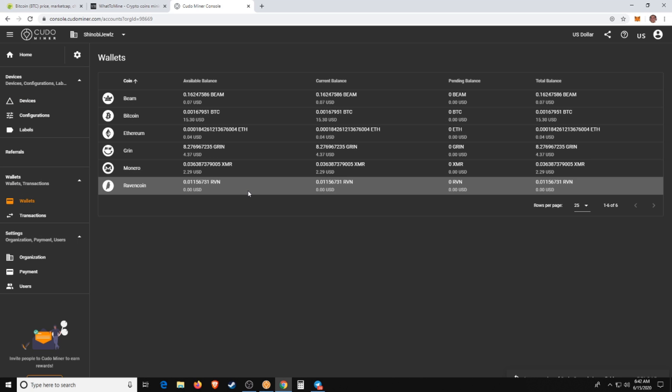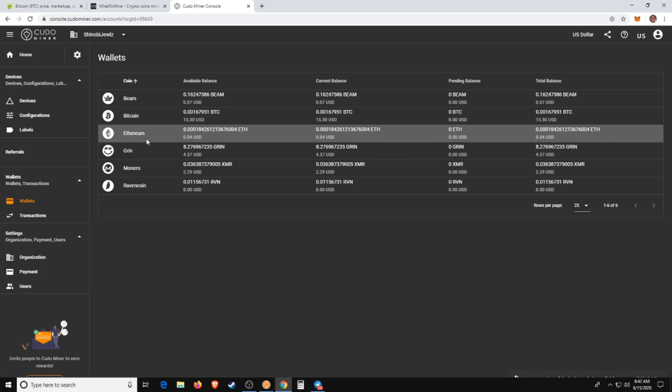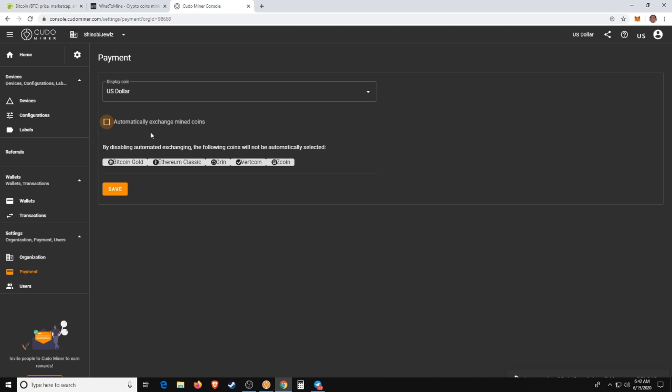Under Wallet you can see all your coins. To get paid out, go to Transactions and Payout — you can send to any wallet address. If you want Bitcoin, send to your Bitcoin wallet; Ethereum to your Ethereum wallet. You can also change which coin you're mining and which coin you receive payment in. For example, I'm currently choosing to get paid out in Ethereum, but you could choose Monero or Ravencoin instead. There's also a really cool feature — if you uncheck the payout box, you simply keep the coins you mine, whatever they are.